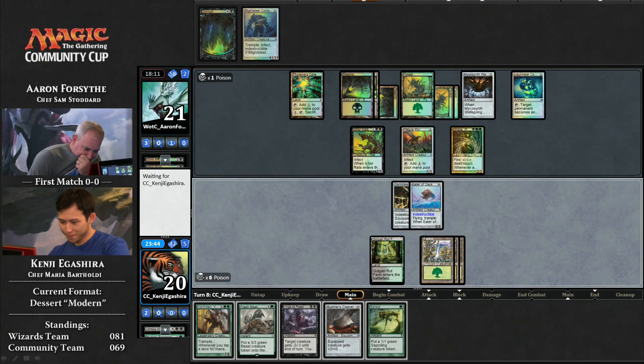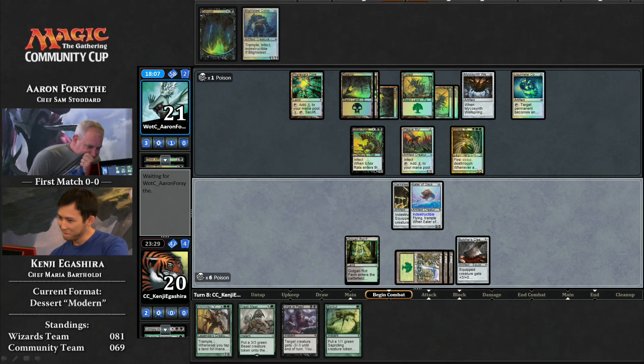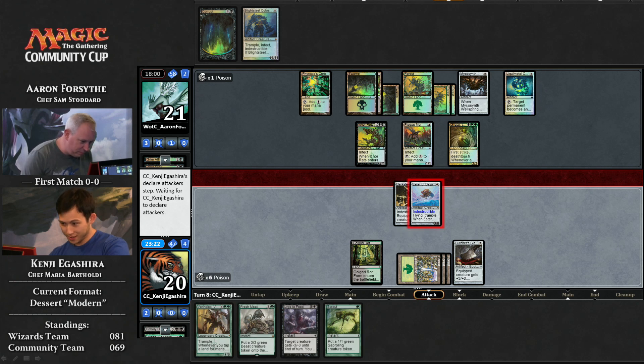It does look like there's a Sprout for Kenji — which is part of the appetizer, part of building that meal. Put little microgreens on top, just garnish. He's going to cast Butcher's Cleaver. Definitely not what Kenji has in mind here, though. If he can maneuver himself into a position where he can get that thing equipped, it does make it a two-turn clock — bang, bang, you're dead. As an indestructible creature, it does get around that first strike deathttouch nonsense.